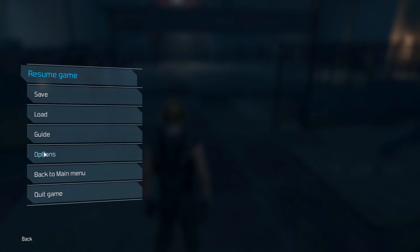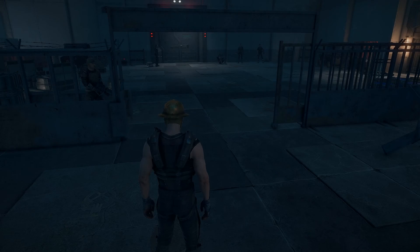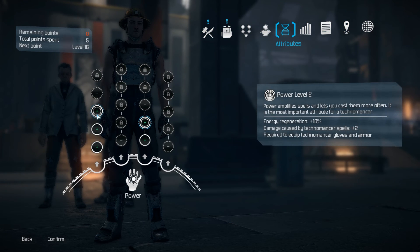Welcome to my Technomancer video. I'm going to show you how to take down Alan Mercer on extreme. I'm using the warrior class with berserk, which enables you to do 50% more damage and hit slightly faster for 15 seconds. I don't have it upgraded yet, but I will later.